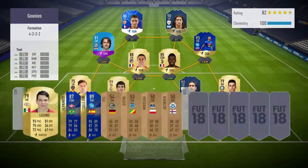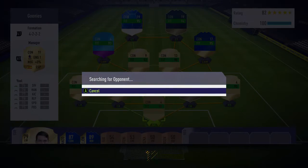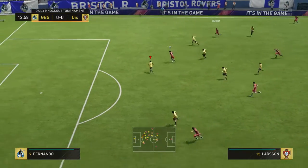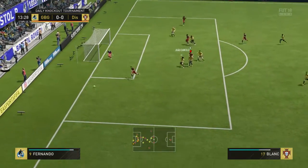I just went all in — if I got Gerard Piqué or Chiellini it would have been worth it. But I ended up getting Fernando, who I think is from the Russian league but I'm not too sure. You can see him right there on the bottom. I just sub him in at minute one, and he's actually really good as a center back — he's a center defensive mid Team of the Season card but he plays really well as a center back.